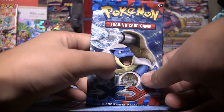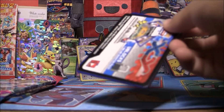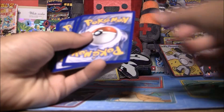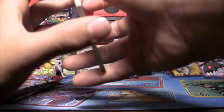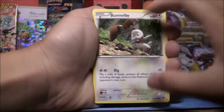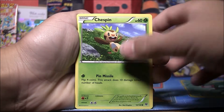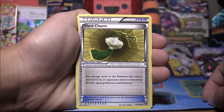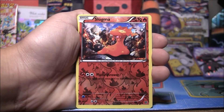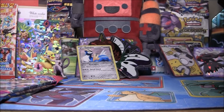Now we have Base XY with a Mega Blastoise on the front, and that pack opens so easily. I'm hoping for an Ultra Rare - don't you always hope for an Ultra Rare? We'll go three and two. So we have a Bunnelby, Phantump, Inkay, Chespin, Pansear, Super Potion, Illumise, Heart Charm. Reverse Holo is a Slugma - just a Common. And the Rare: Tauros, Non-Holo.